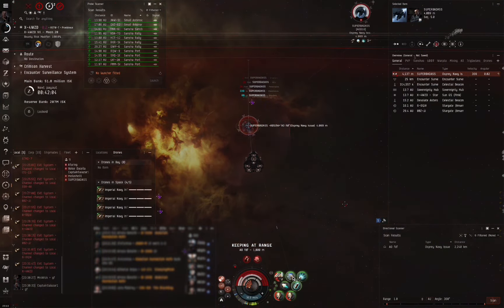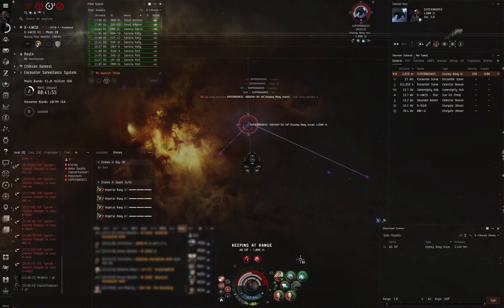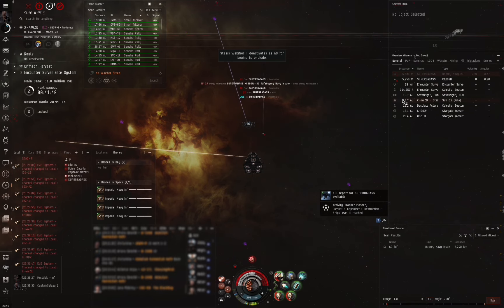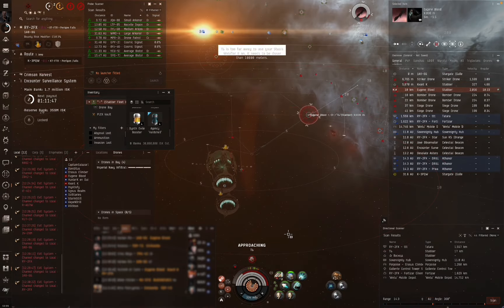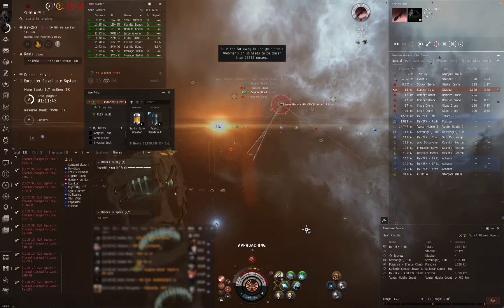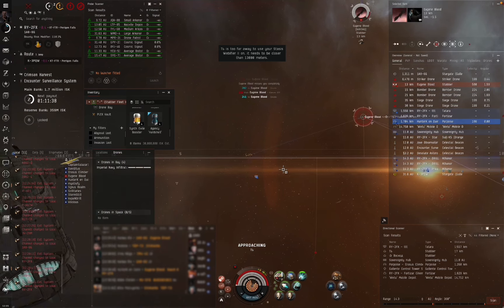You can see that with that neut on me he's putting a lot of pressure on my cap, and with the heated reps I get pretty low to being capped out. However, now that his XLASB is out of charges he's going to go down very quickly — and down he goes, good fight. This next fight is against two Stabbers. The goal is to split them up and take one on at a time, however that does not exactly go my way and I end up having to fight both at pretty much the same time.